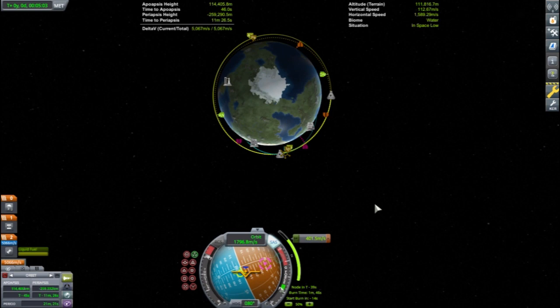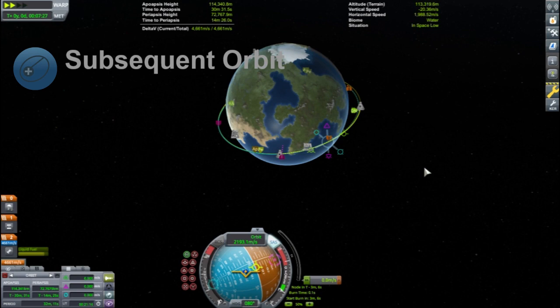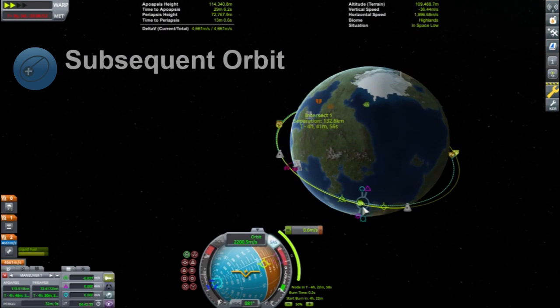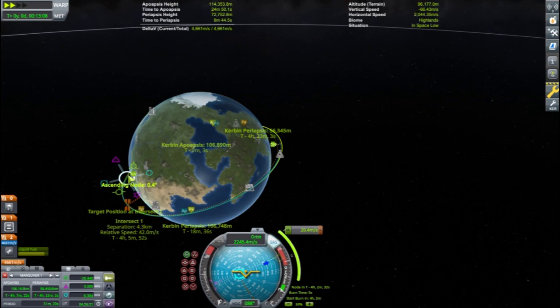The target is ahead of the capsule, so Jeb and Val need to put themselves into a faster orbit in order to catch up with the station. Right-clicking on the maneuver node brings up the subsequent orbit button, which makes setting up maneuvers easier. A 43 meter per second burn will give them a closest approach of just over 3 kilometers. A few small maneuvers about 1 minute away from this point will result in the two crafts getting very close to one another — more on these maneuvers will be discussed later in this tutorial.